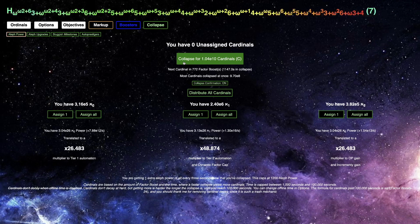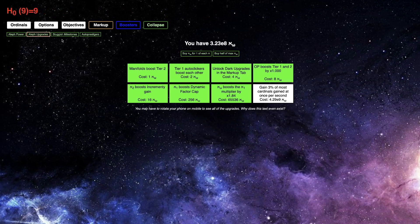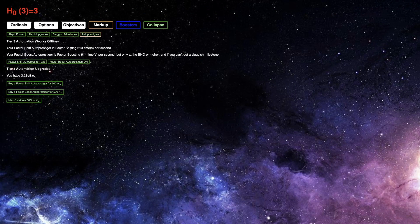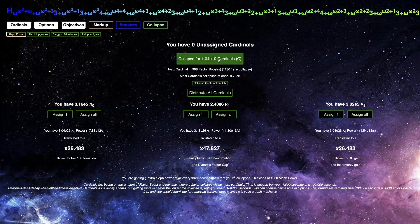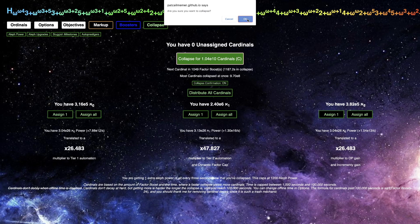I just have to do another one of these — it's unfortunate, but I'll do this on camera. Maybe I should get some more auto procedures just so I can click much faster, and then I'll get all these cardinals. Again, I have to be as quick as possible — here we go, three, two, one, go!